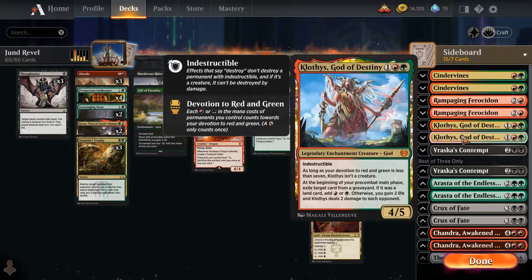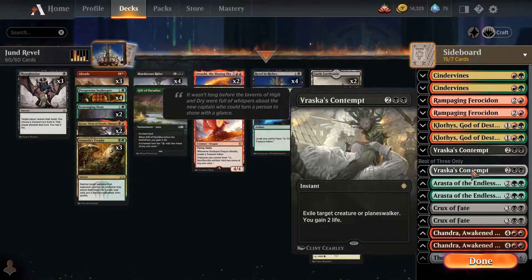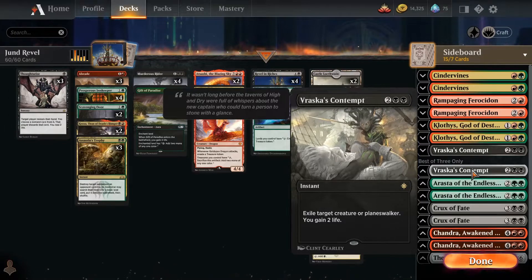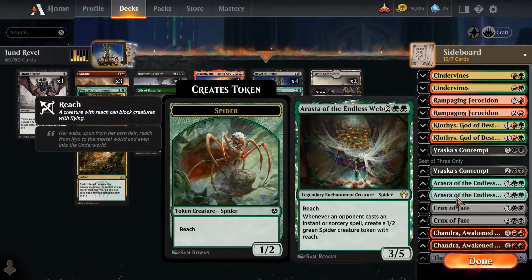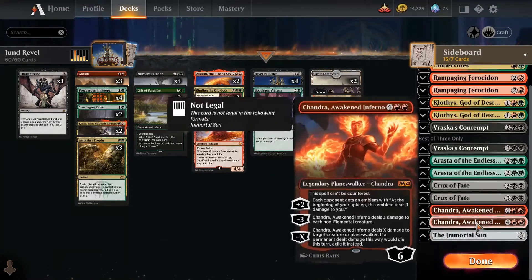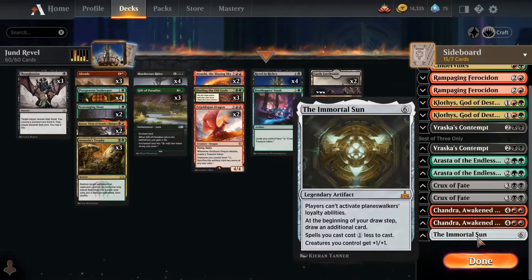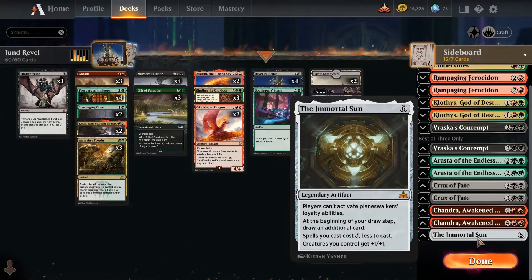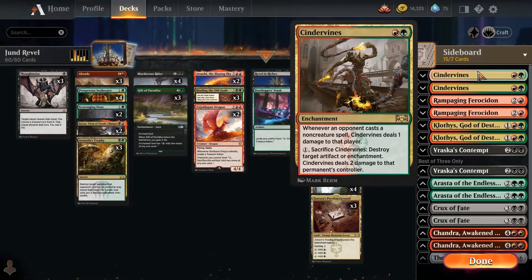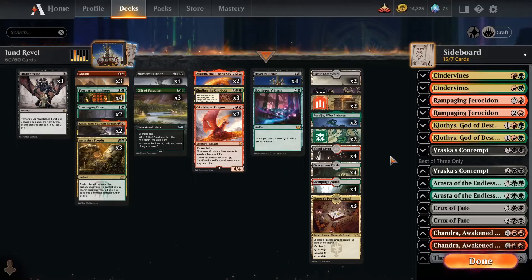Rampaging Ferocidon against Life Gain, Klothys against some Graveyard decks, Brasskas — which is also a way to deal with Graveyards by exiling the annoying target, and a little bit of Life Gain. Rasta of the Endless Web is my sideboard answer to basically Blue-Red Phoenix or Blue-Red Aggro. Crux of Fate is a sweeper that can sometimes leave some of our board alive — the Goldspan and the Atsushi. Chandra is an uncounterable threat against Control Decks. Immortal Sun is nice if your opponent is running Planeswalkers. Cinder Vines is there as both Artifact and Enchantment hate, and general hate on non-creature spells. And that is the basics of the deck.